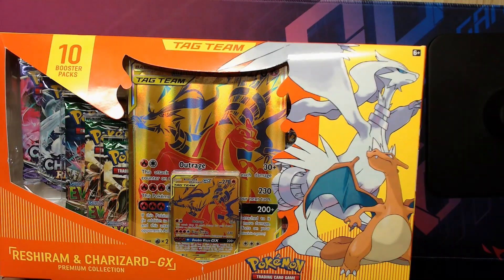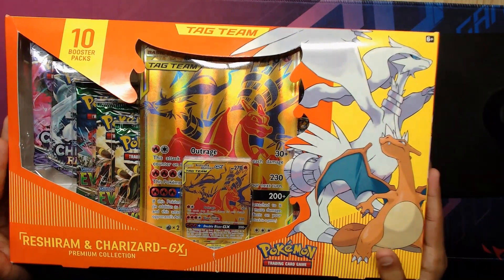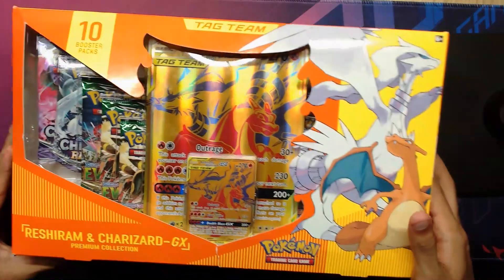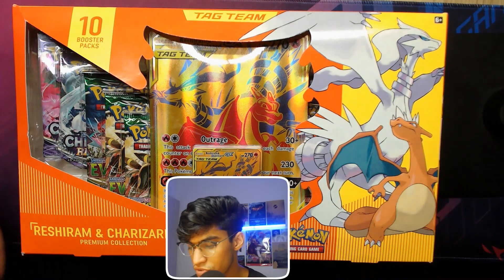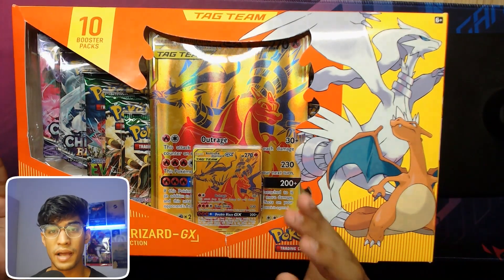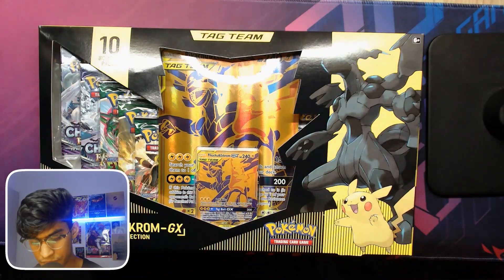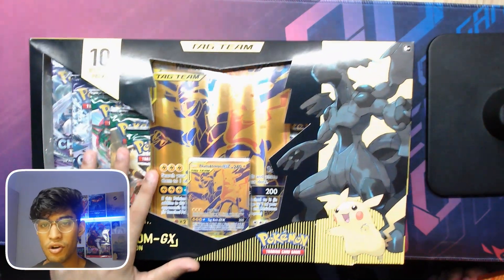What's up Flash Squad, welcome back to the Flash Shop. Today we've got another Pokemon TCG opening, and today we're opening the Reshiram and Charizard GX and the Pikachu and Zekrom GX boxes. These are the premium collection boxes and I'm so excited that they brought back Tag Team GX. Here we go — we have the Reshiram and Charizard and the Pikachu and Zekrom.